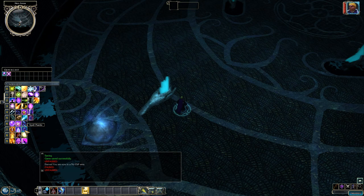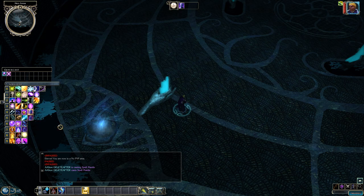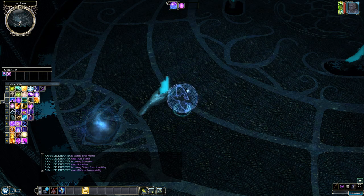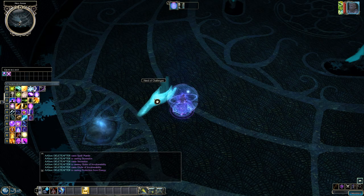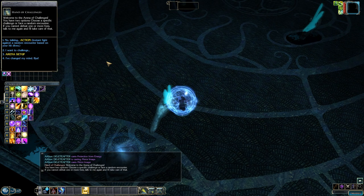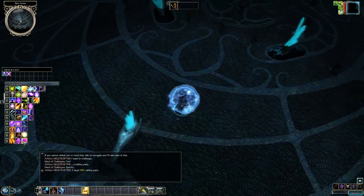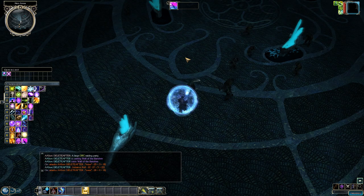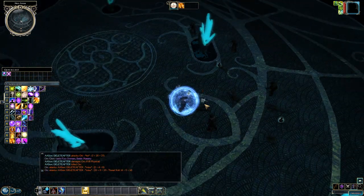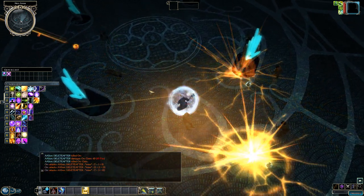In combat, Sorcerers are squishy — buff up before fighting and use your frontline warriors as tanks. Cast AoE spells against groups and direct damage spells against single targets. Use Spell Breach or dispel spells against enemy casters. Unlike Neverwinter Nights 1, there is no time stop, so use the pause function. Have a tank go in first, then blast everything in sight.